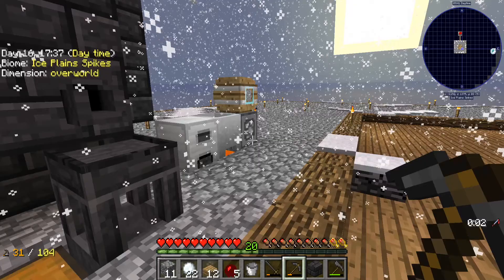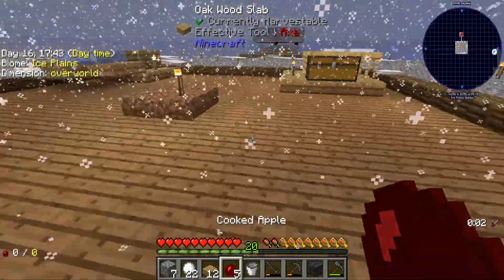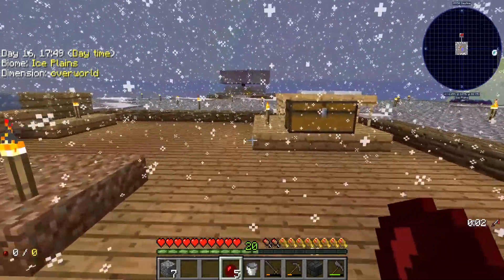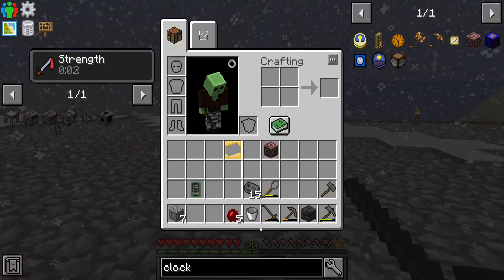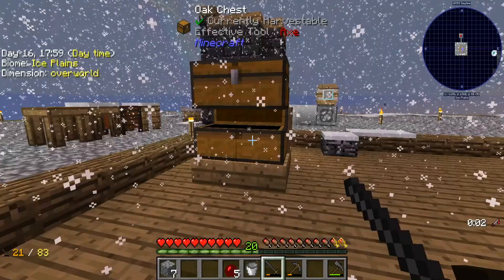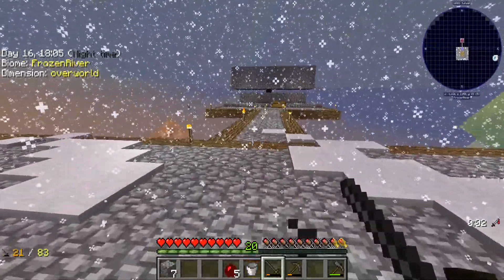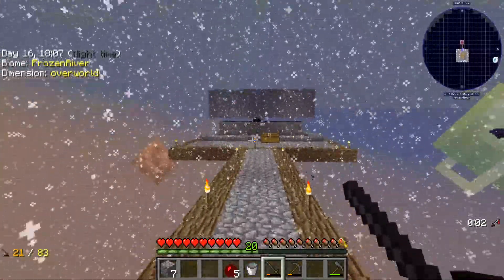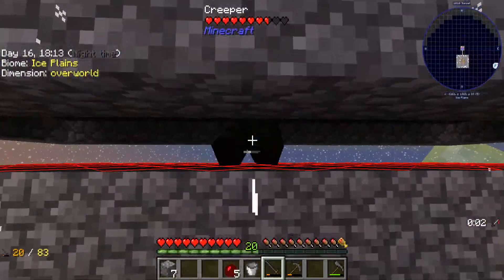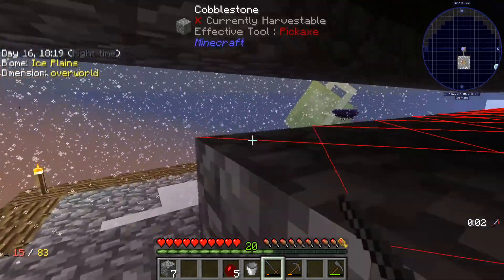We should have got some lava into the smelter and it'll be good to go. Let's get some quick mob kills while we can. One more brick. Later on if we need more space we can always expand it out.